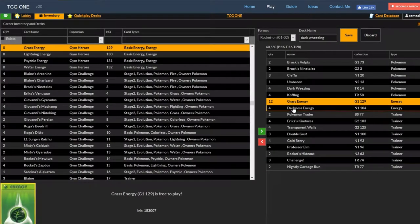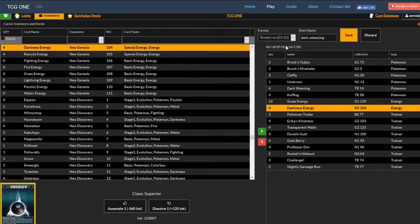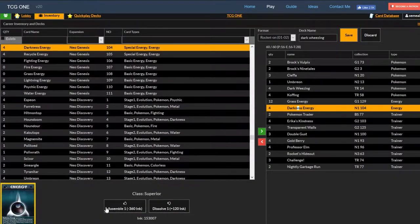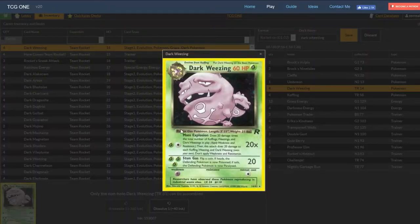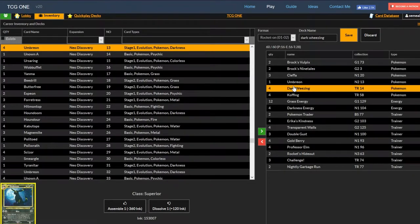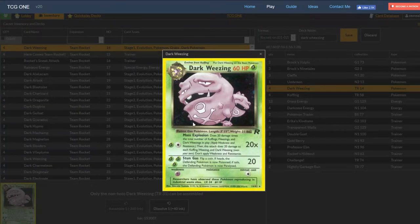12 Grass Energy and 4 Darkness Energy is our energy count. 16 energy is pretty low, but because our primary attack is a 2-energy attack, that's not too bad. The 4 Darkness Energy is very important because Dark Weezing only ever needs 1 Grass, so you're always able to attach Darkness Energy to Dark Weezing, or get Umbreon in play for Feint Attack. Usually you'll always get a Dark Energy onto a Weezing, so Mass Explosion numbers become 30, 50, 70, 90, 110, etc.